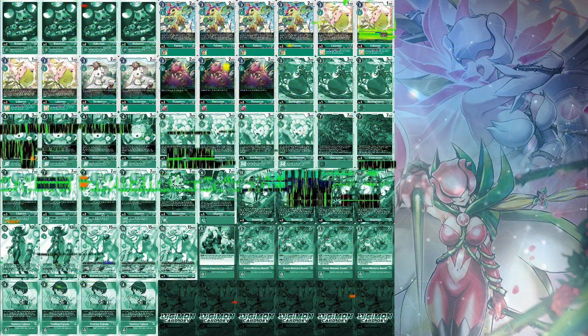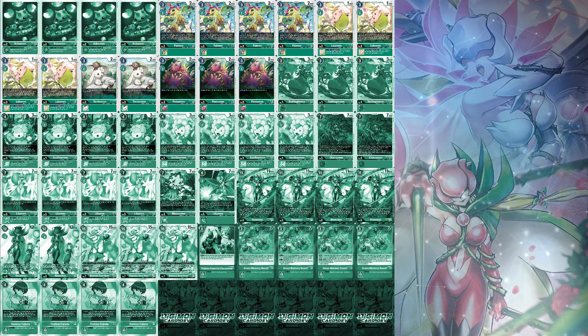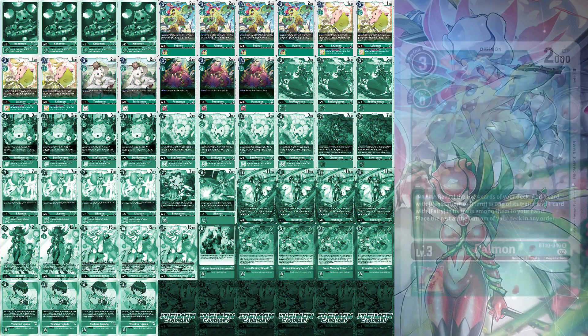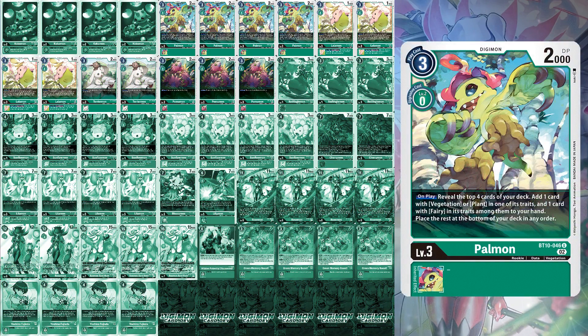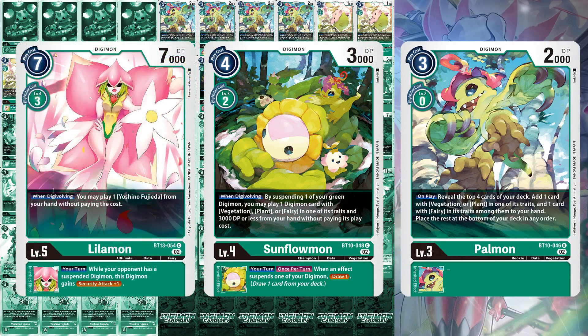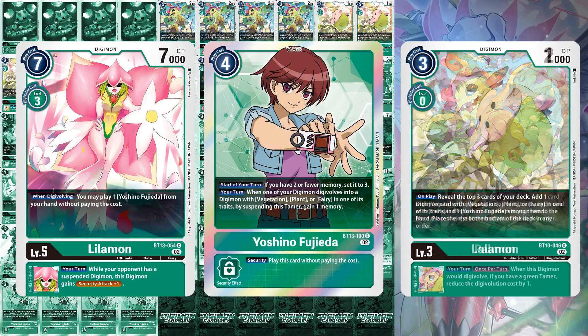For your level 3s, this is where you have significant changes in styles if you're shifting over from Bloomlordmon. First off, you're still running four Palmons. This Digimon can find not only a Digimon with vegetation or plant, but a Digimon with fairy as well. Because your level 5, 6, and 7 lineup have so many fairy targets, this Digimon is arguably one of the MVPs moving forward. While true it does not add Yoshino, Lollomon does that for you as well.